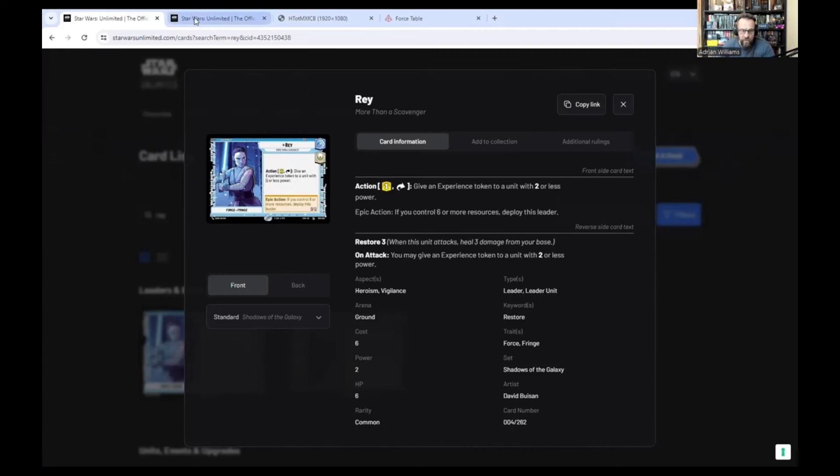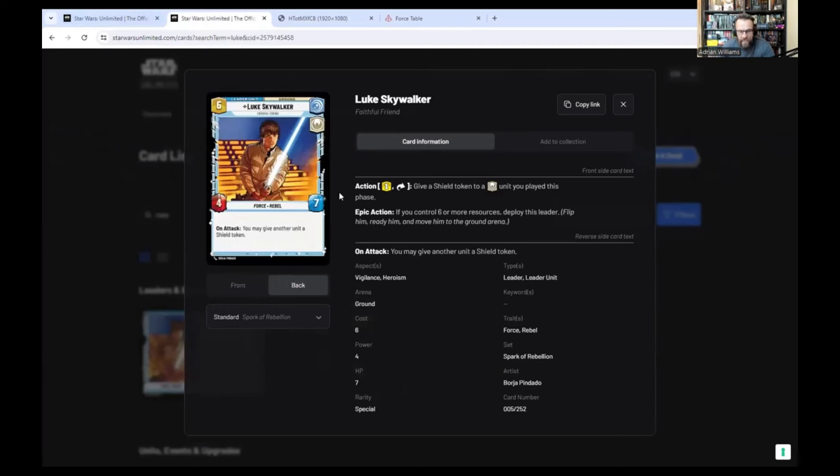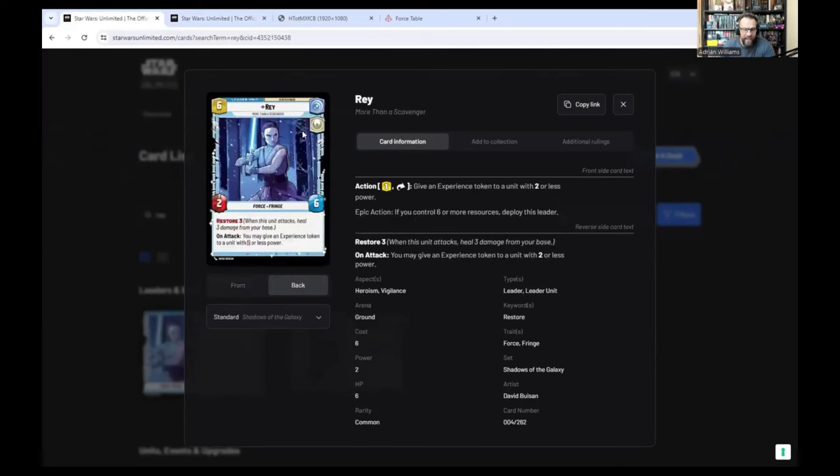They're both going to come out on five resources. Luke is slightly tougher as a unit - he's a four-seven and just gives a shield on attack. Rey is a two-six, which seems a fair bit weaker. However, she has got the on-attack ability to give an experience token to a unit with two or less power, so she can put it on herself, instantly making herself a three-seven, or you could put it on other units. And she gets this really powerful Restore 3, which is the highest I've seen in the game. It's a net five damage and three heal - could even be three damage and three heal. I really like Rey.